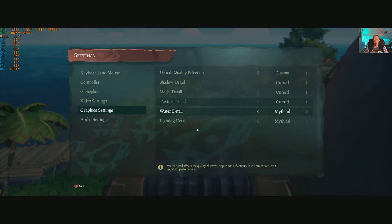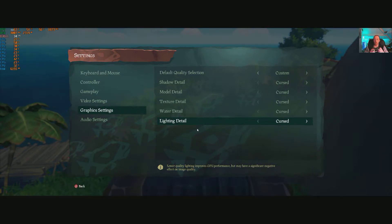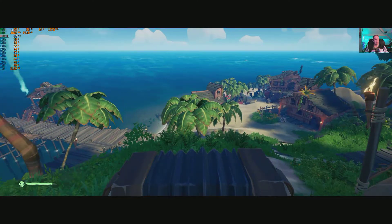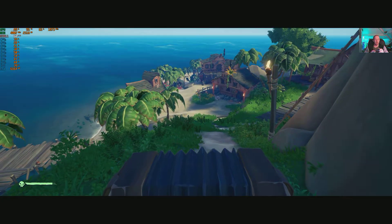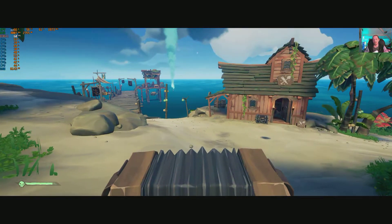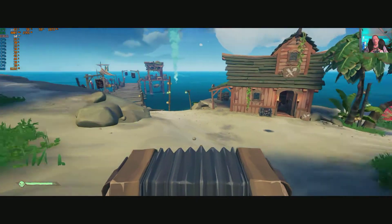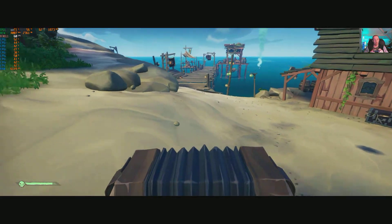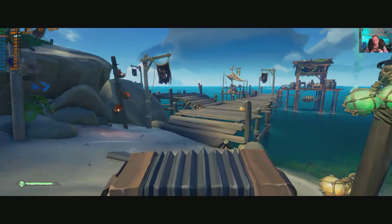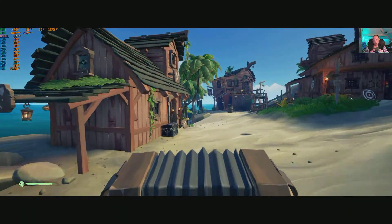Let's see what it looks like on the minimum cursed setting - especially useful if you're struggling to keep up with graphics cards that keep getting bought by miners. On the minimum setting we're using 2.3 gigabytes of VRAM with a locked 60fps. It still looks nice - cartoony but it looks good and still plays fine. Obviously you lose shadows and contact shadows and some detail, but it's still very playable.